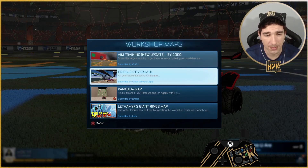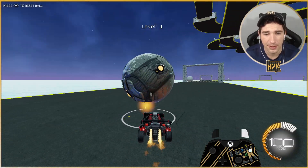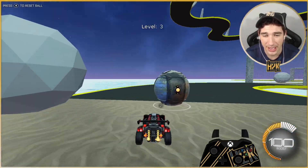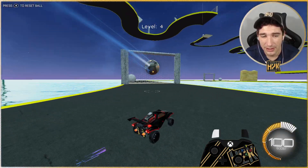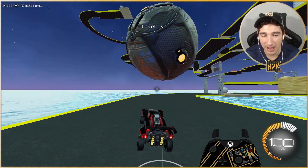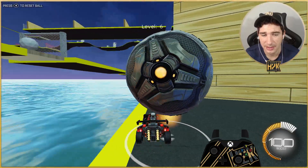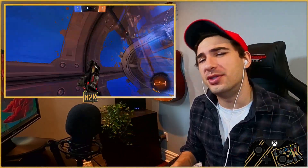For ground setups, go into Workshops and do Dribble to Overhaul. If you want to learn how to set yourself up for flicks, this workshop is straightforward: get to the net and don't let the ball touch the ground. Have fun with it. This is how I got my ground control to the next level — it's just insane. I always push myself to the limits, trying to hit the net with far-side flicks. I went through a phase doing this map half an hour a day before playing, and I realized my dribbling was an issue I never even knew I had.